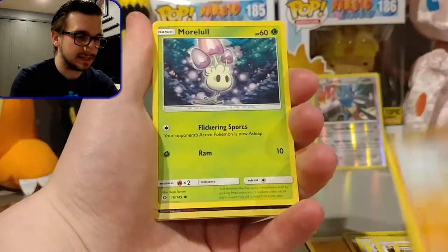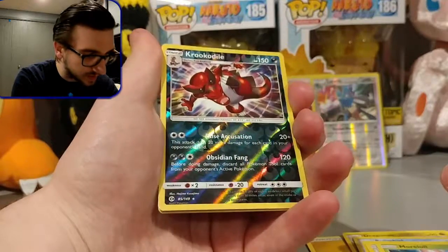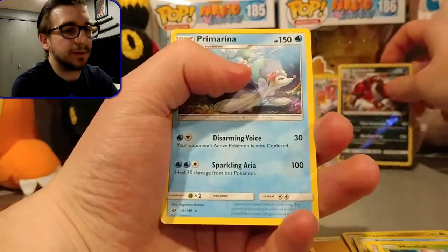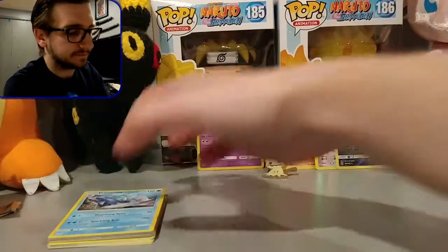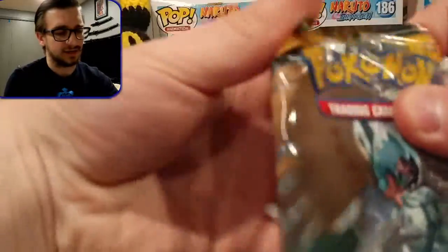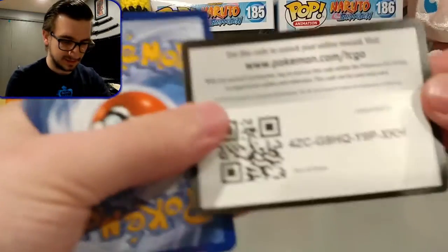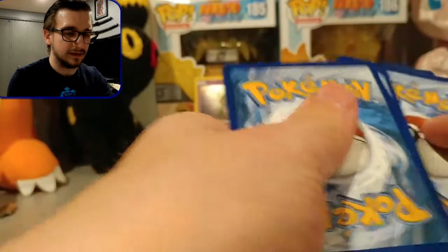Let's see what we get here — Dragonair, Poliwhirl, Crushing Hammer, Bounce, Sweet, Alolan Diglett, Dratini, Sandygast, Morelull, a reverse holo Krokorok — which is also a reverse holo rare, that's awesome — and a regular rare Primarina. Not too exciting but not too bad either. I'm so excited, I have the booster box and everything to open now.